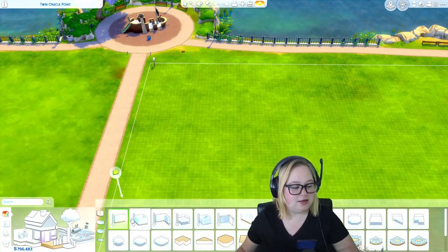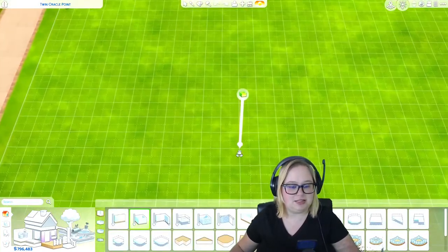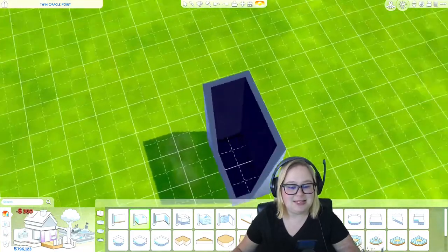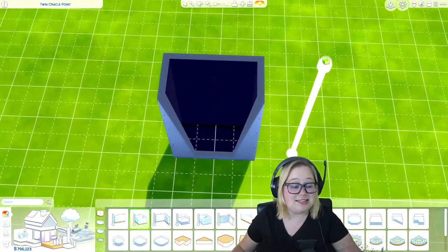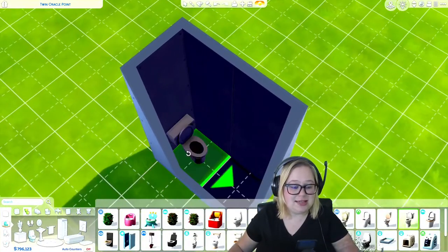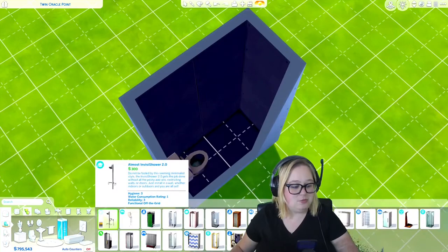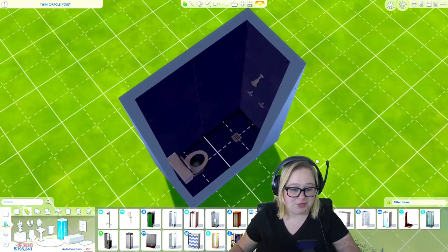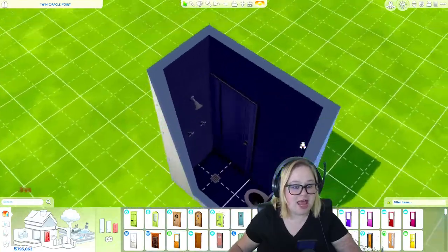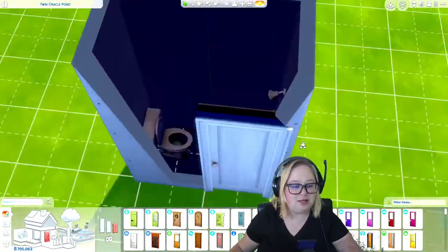Here we are in Sims 4. This first build I'm going to call the two-tile bathroom, because it is just two tiles — that is all you need for this bathroom to work. How this bathroom functions is you have a toilet on one side and then one of these little standalone showers without a wall on the other side. Pop a door right there in front of the shower and that is your basic build for this.